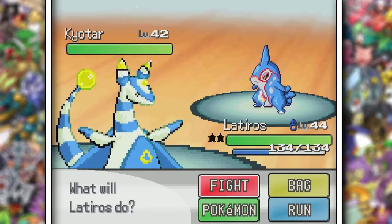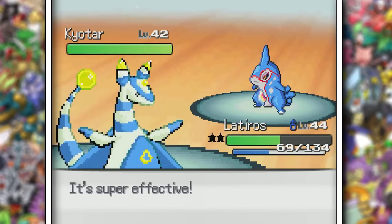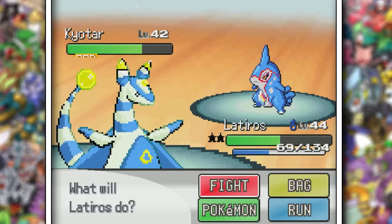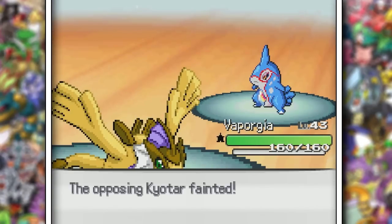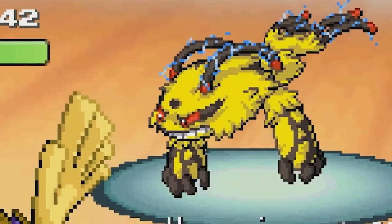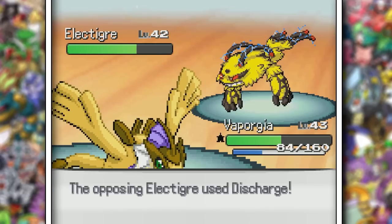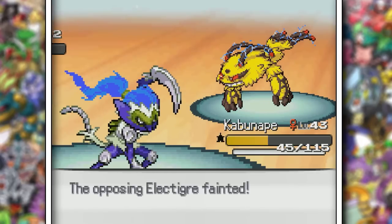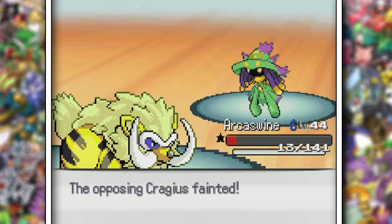Another legendary comes out, this time Kayotar. Praying it wasn't a ground type, I Discharged, but of course it is. We did get a big para with Dragon Breath, and Kayotar did in fact get para hacked. Latyrnos bit the dust, but Vaporgea was able to clean up. Then my worst nightmare came out — imagine you're swimming in the ocean and this thing is the only thing you see when you look down. You're absolutely fucked. Vaporgea didn't live, but Kabuna took care of things with Close Combat and a Mach Punch. I was really hoping Flare Blitz did more than that, but Arcoswine got close to killing this thing.